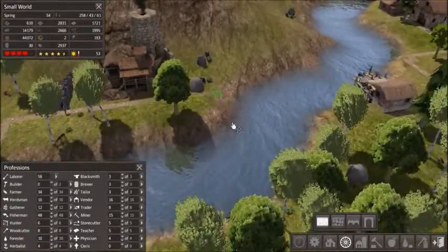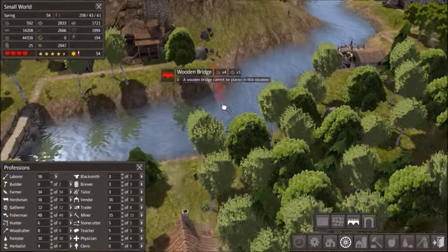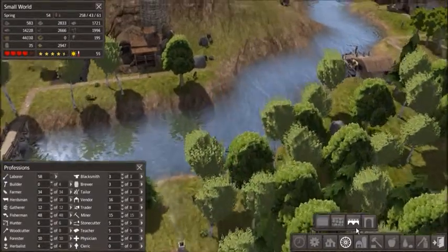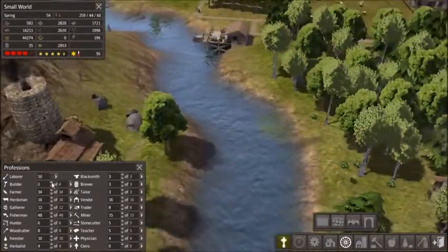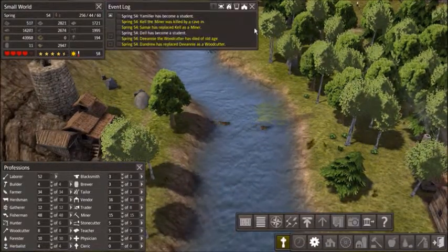And then maybe if we do another bridge here, because there's these houses. I know that's kind of close to our other bridge, but it works. Who has died, and why?